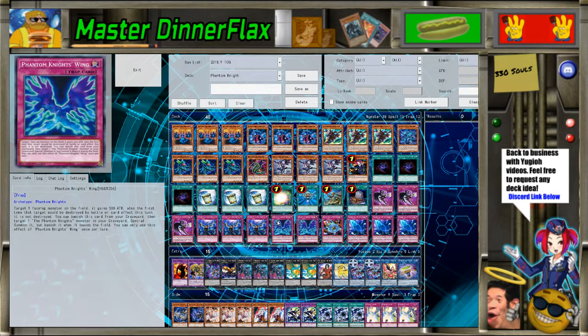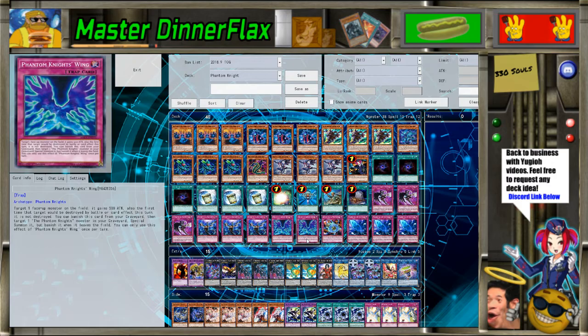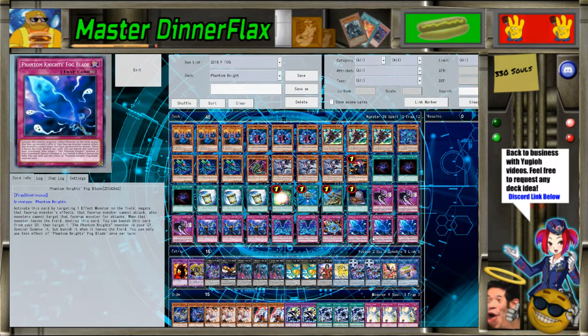We've got triple Infinite Impermanence — it's searchable with Aleister and it's a hand trap. Two Wings and one Ring — Phantom Knights' Ring of Ruses, it negates an attack for one turn, but more importantly it acts kind of like a Destiny Draw. Wings is one of the Phantom Knights that acts as a monster born in the graveyard during either player's turn, like a quick effect. And of course three Fog Blade — not only is it disruption but it's a proactive card, which is why it's so necessary in this deck.